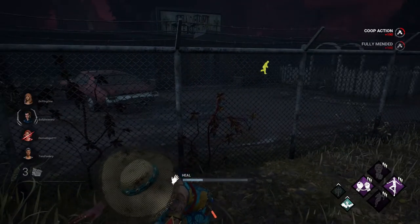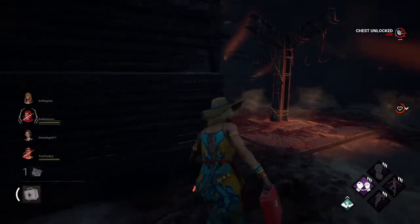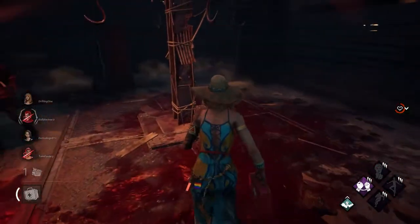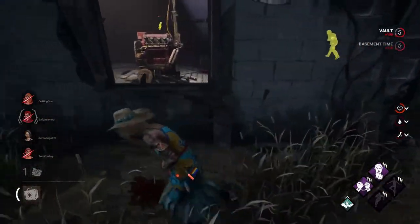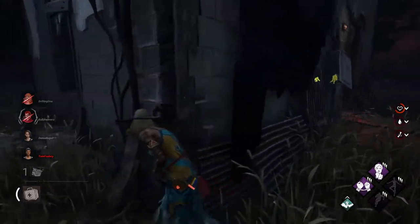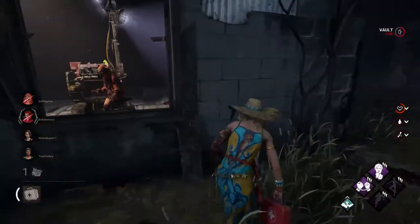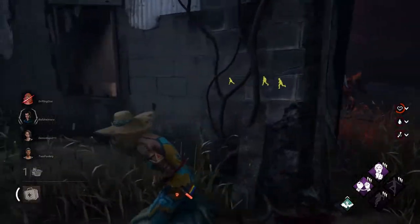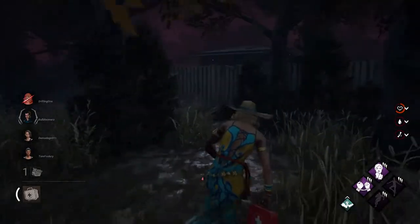Wow, that is tunnel vision. Oh my gosh — that would have been the perfect time for her to activate her power and get all of us injured, but she didn't even notice us. Legion's committing to a chase now. That is not how you want to loop this because now you give me the fast vault. She window vaults — you don't make that because I have Resilience. I'm gonna go ahead and go to another loop because I don't want to waste shack power.